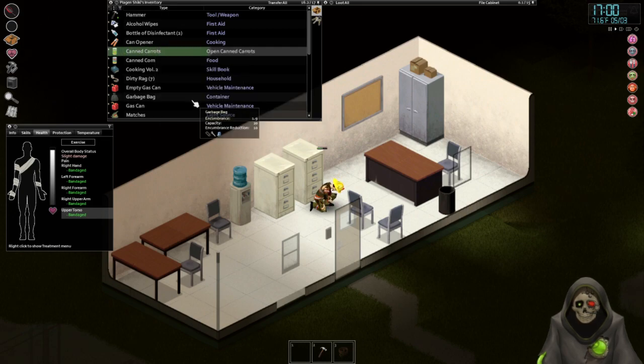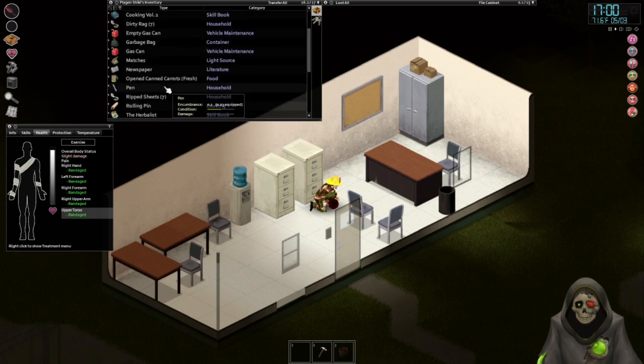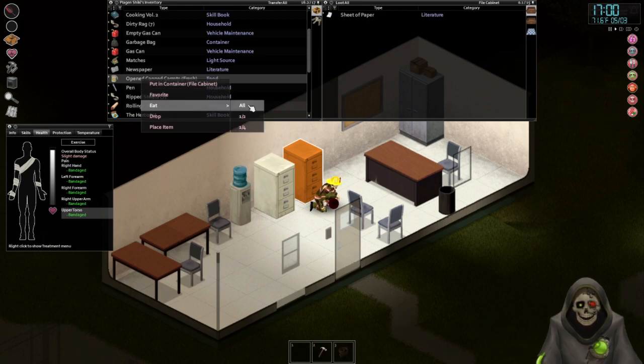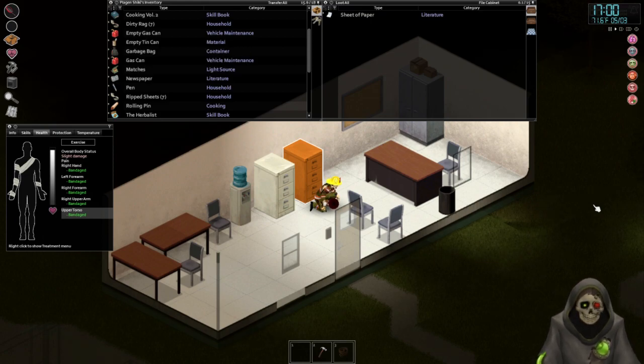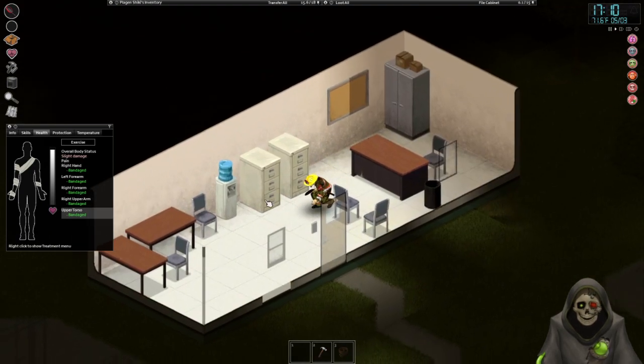Go ahead and open the can of carrots. Let's go ahead and eat all of it because we are really hungry - we've been working out and all that nonsense. We're in pain, we're queasy, we're exhausted. It's just not good.